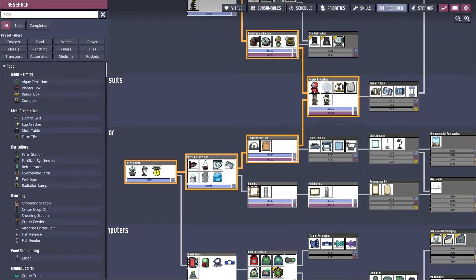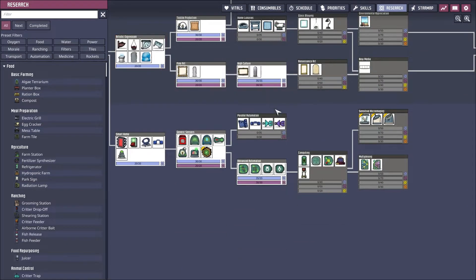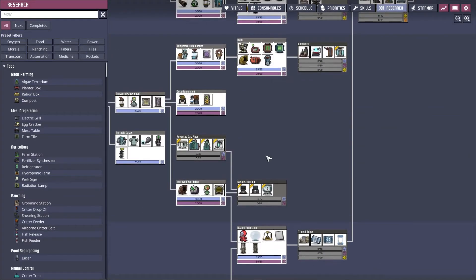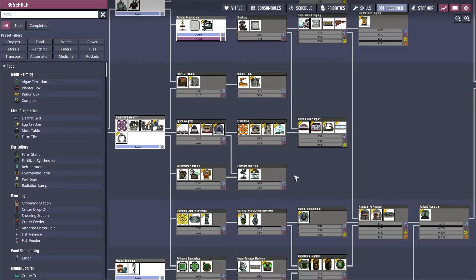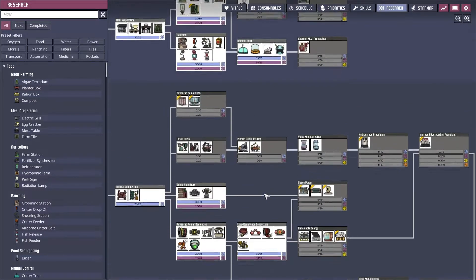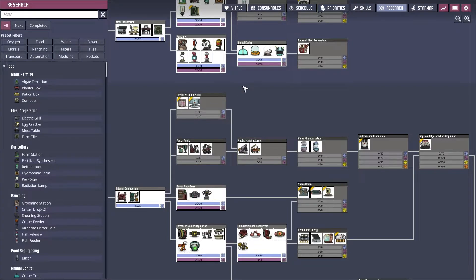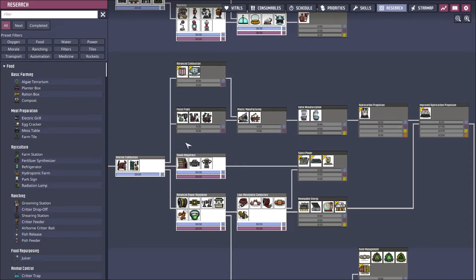Alright, what's our next thing? We have exosuits and the high culture. I think now we just kind of go through and finish off everything that hasn't been done yet — there's nothing we directly need. Metal tiles, refining — it's all stuff we need. Let's go ahead and get the fossil fuel one first because there's a prerequisite there.